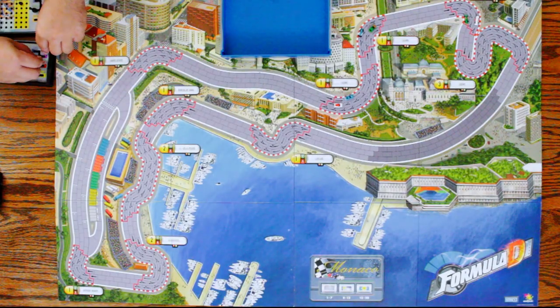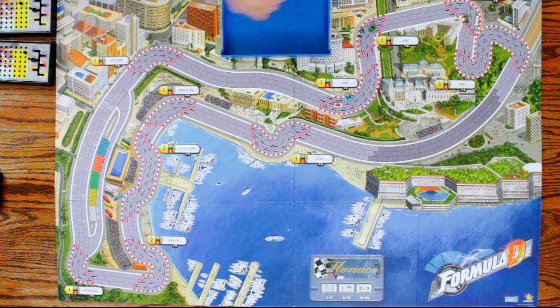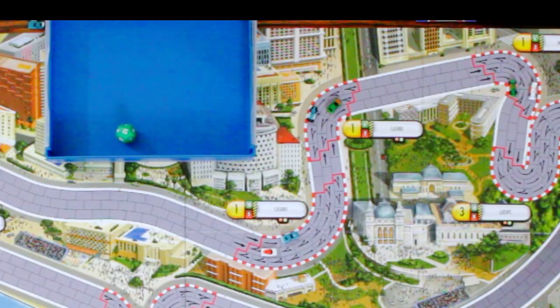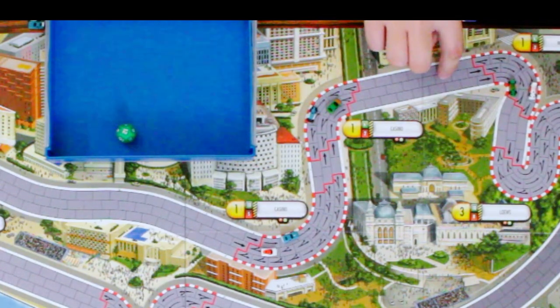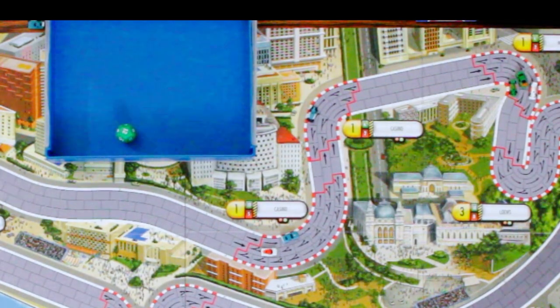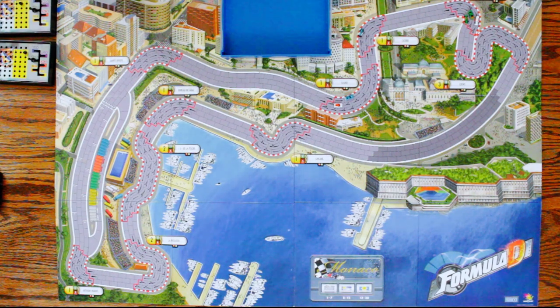Same thing for my other card — going to shift up and see what the green dice does for me. This is a wicked green dice. Twelve again — I'll take it. One through twelve. These three guys are staying just the same. I think my Formula One now is technically in the lead, right? I think it's my Formula One and your Formula One. I'm in fourth — oh, so there's no way for me to squeeze by, is there?